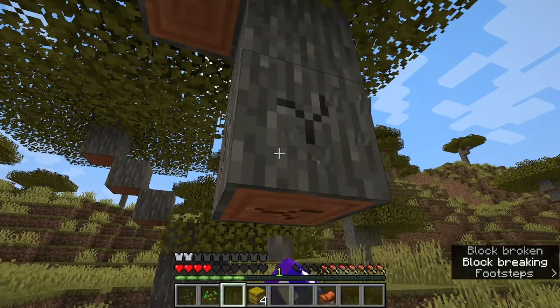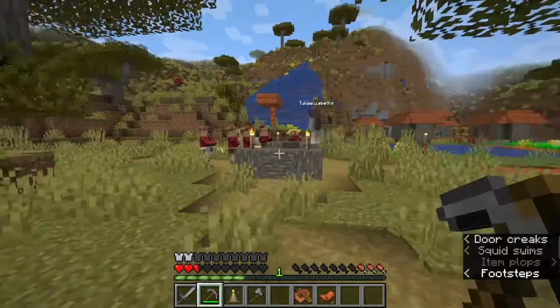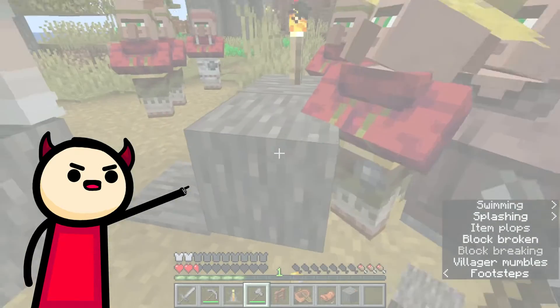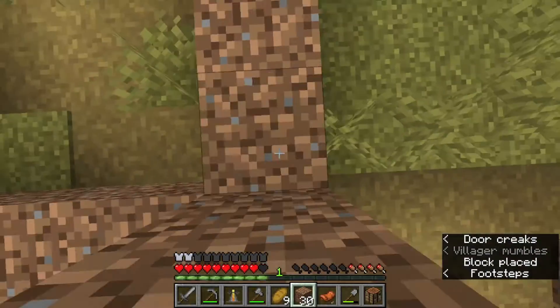As always, I got to work beating up innocent trees, made stone tools, then met Talia in the centre of the village where she was clearing space for a villager prison. And the villagers were worshipping her? Ah, you poor souls. If only you knew what we were going to do to you later. Mu-ha-ha-ha! So we got to work grabbing dirt and began building a giant dirt box.